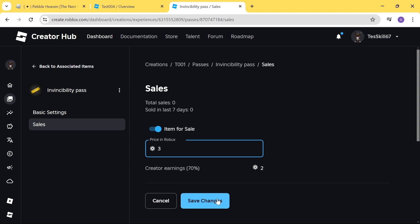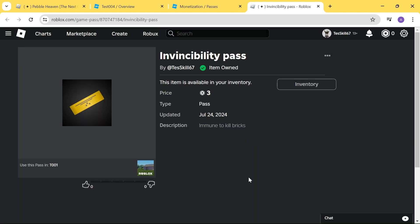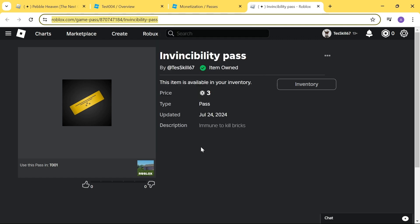Let's click 'Save Changes' and go back to the item. Here you can see this game has a game pass costing three Robux. You can click on the three dots and open a new tab. If you want people to donate Robux to you, you can copy this link and send it to your friends. I'm going to copy this link and give it to priceyp.